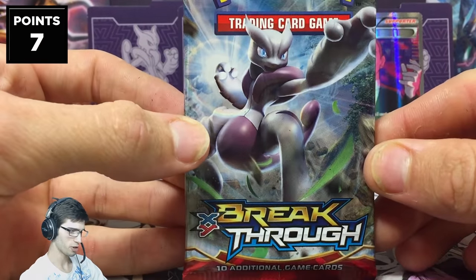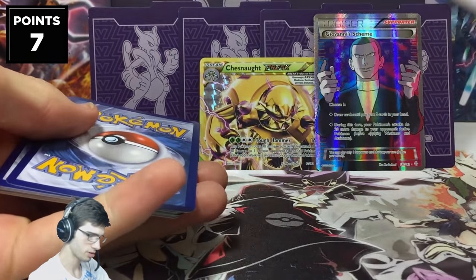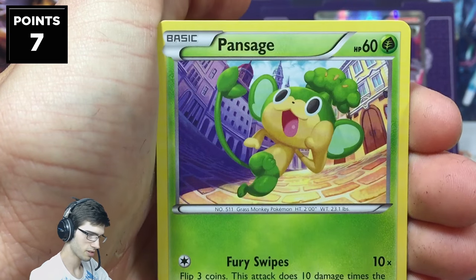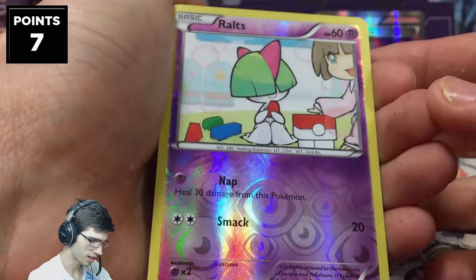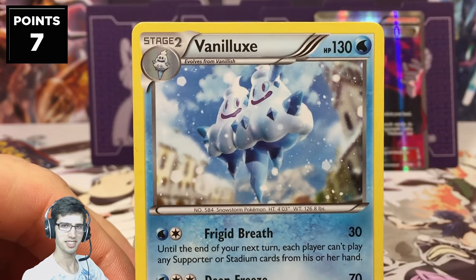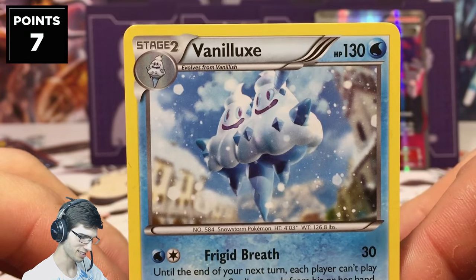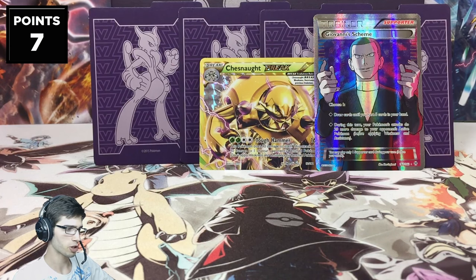Second to last pack with Mega Mewtwo X on the art. Be sure to drop a comment below if you manage to snag a code and get something nice. We got Goldeen, Teddiursa, Scatterbug, Ralts, Pansage, Heavy Ball, a Rainbow Energy, Cacturne, a reverse Ralts as just a common, and a Vanilluxe regular rare. We are on the driest of streaks right now — six packs with all regular rares.